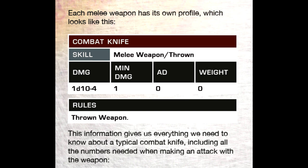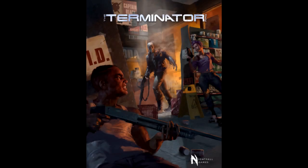If the roll to hit is a success, the defender has been struck by the attack and will suffer damage according to the profile of the weapon. Margin of success is used during attacks to modify the damage inflicted by the strike.